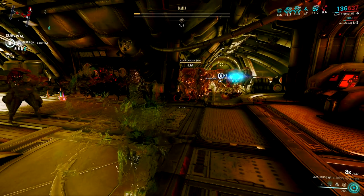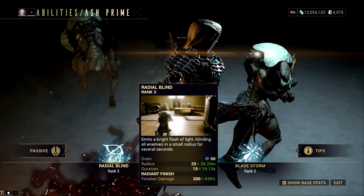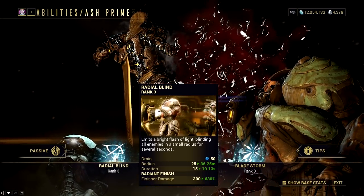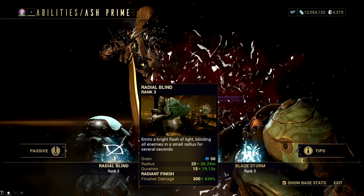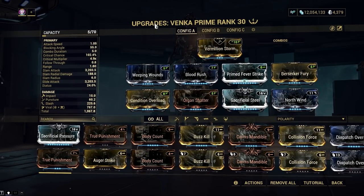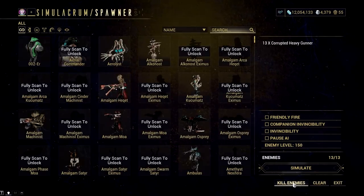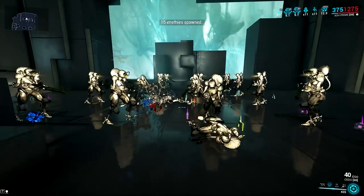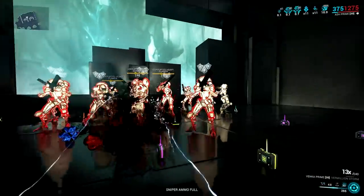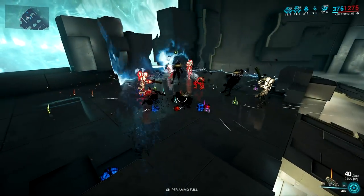Starting with number 12, Excalibur's Radial Blind. This ability is all about crowd control, stun-locking enemies around the area with a blind mechanic for a couple of seconds. The only downside is it doesn't affect enemies behind obstacles and requires a clean line of sight. However, it can be spammed as long as you have energy. Blinded enemies are vulnerable to melee finishers and susceptible to stealth damage bonus, making great combos like Ash's fourth ability. Ash's fourth ability procs finisher damage, and with the Radial Finish augment you can further boost it. Excalibur is also a starter Warframe, so you can sacrifice him and get his subsume skill once you have Excalibur Umbra.